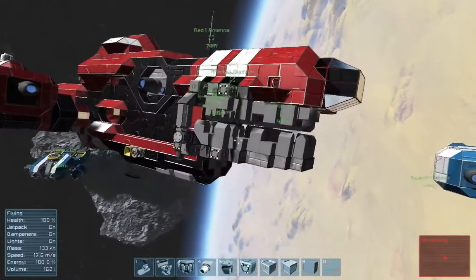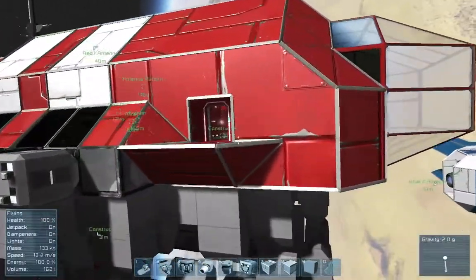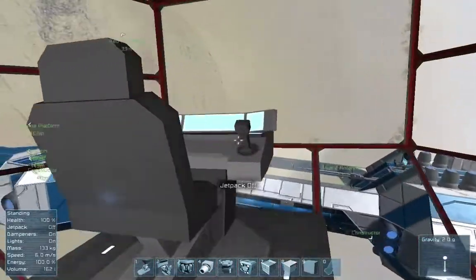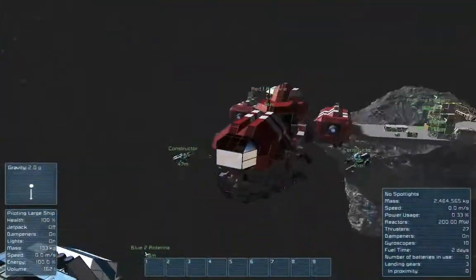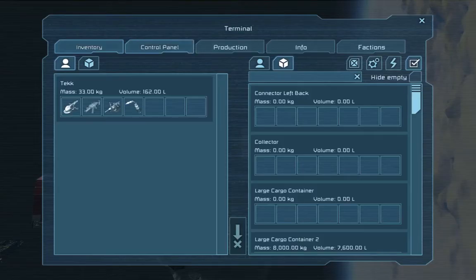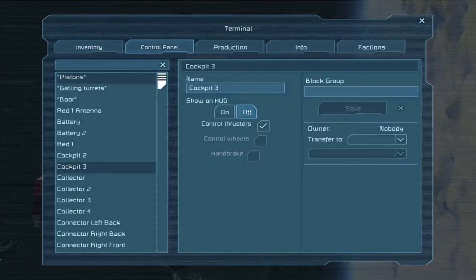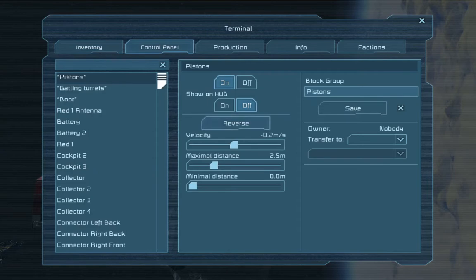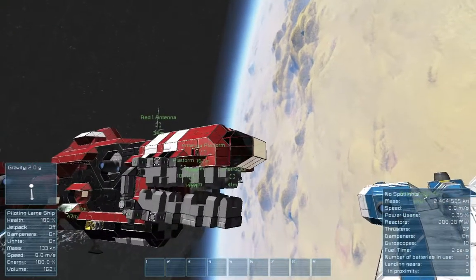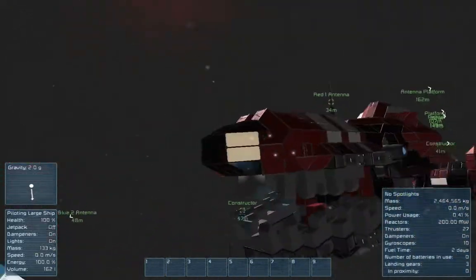I'll just show you while I explain, that's a bit more interesting. Got a piston on each side connecting the lower jaw to the ship, and it's kind of buggy when it runs, but it runs. Jaws of death.